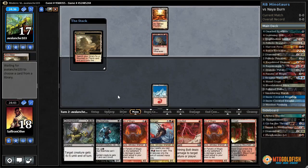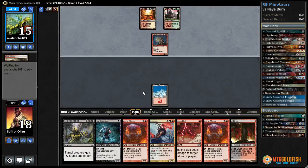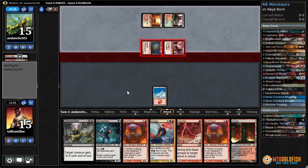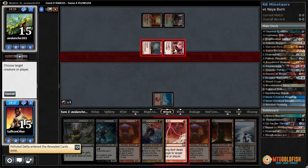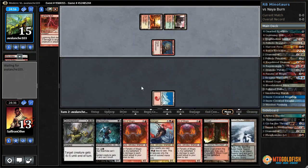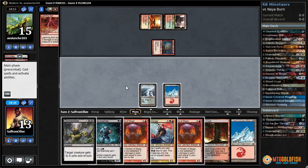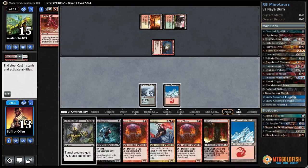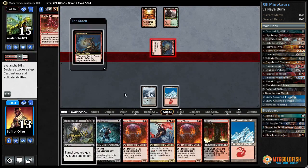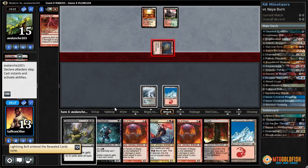We'll wait and let our opponent attack. We get a land — let's Lightning Bolt the Swift Spear. If we're going to leave something alive it might as well be Goblin Guide. Down to 13 now. Let's play Polluted Delta and pass the turn. We'll probably have to Dismember this Goblin Guide. When it goes to attack, Goblin Guide reveals Lightning Bolt — hmm.